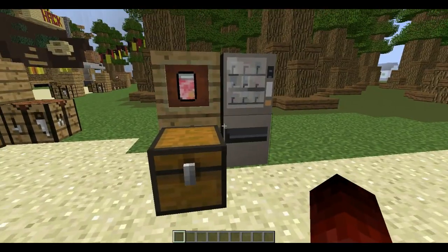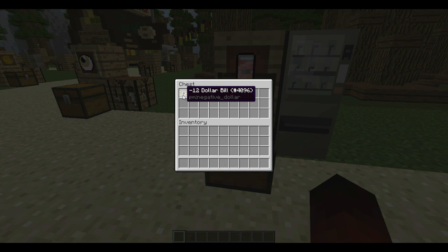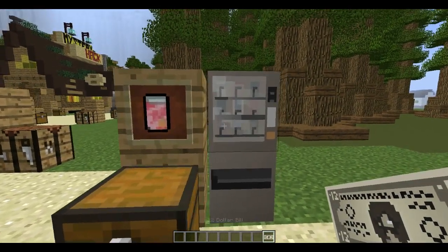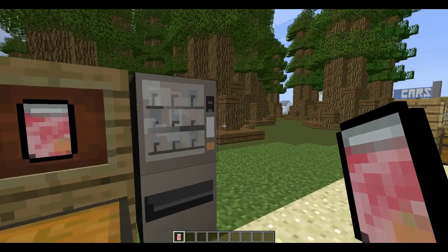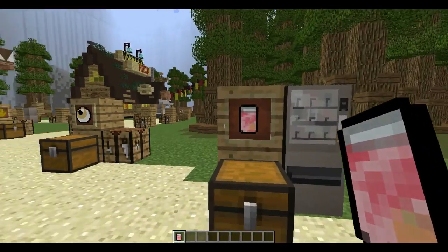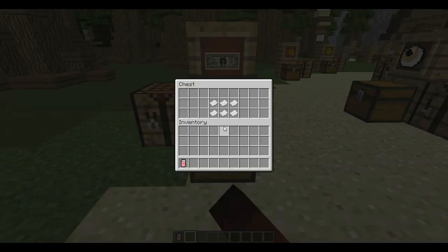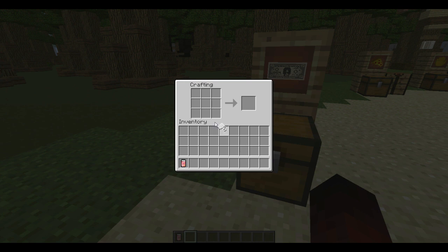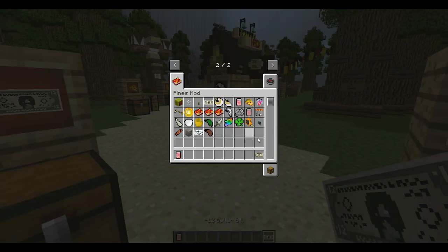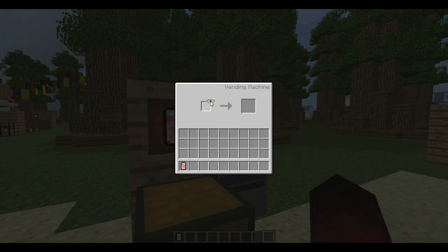Now let's go on to the Pit Cola. The Pit Cola can no longer be crafted. What you have to do to get Pit Cola is get a negative $12 bill, open up the new block — the vending machine — put the negative $12 bill into it, and you get Pit Cola. It stays the same: it heals as much health as it used to and gives you the same effects. With the negative $12 bill, the recipe has changed — it now needs six paper in a row, and you get the negative $12 bill which you use to make a Pit Cola in the vending machine.